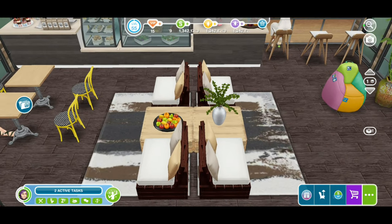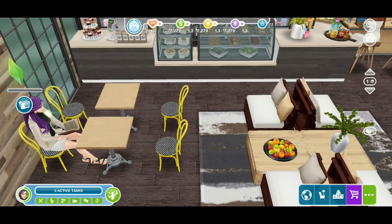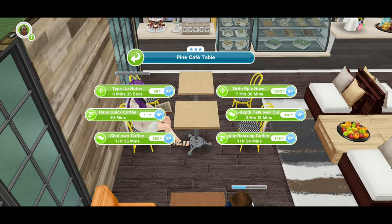Inside we have more seating. Your sims can drink coffee, or work — these tables and chairs are really interactive with a number of different things you can do. You can type notes, have coffee, chat with someone over coffee, or write a novel. Let's have him have an in-depth talk over coffee.